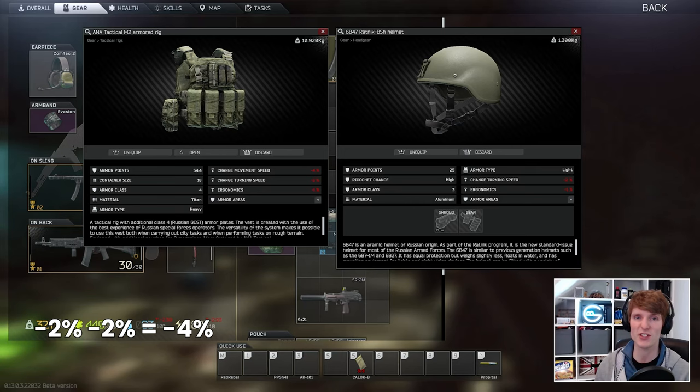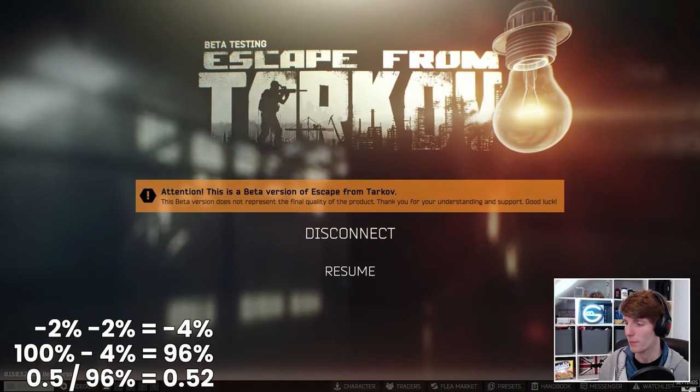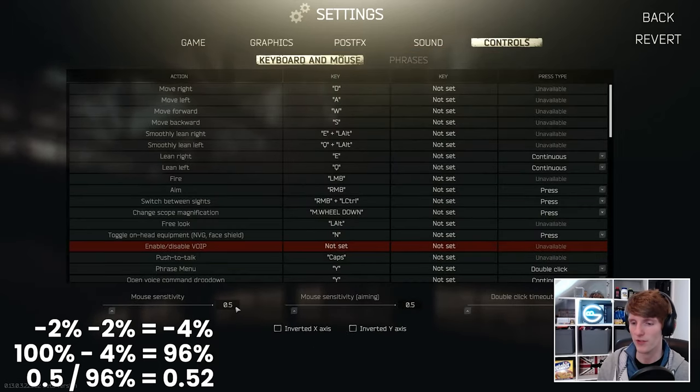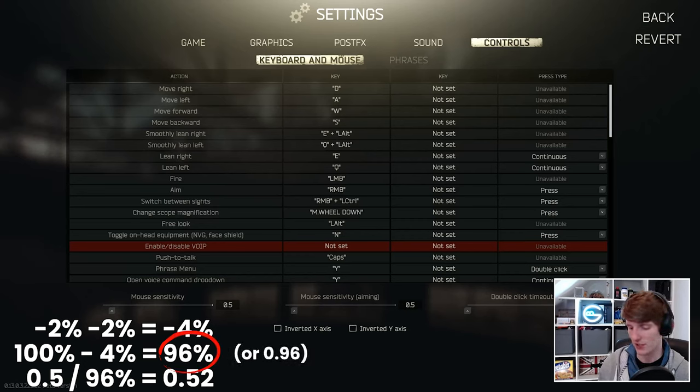The way this works is you do one minus the percentage — so 4% becomes 96% — and then you divide your in-game sensitivity by that number. So with a 0.5 mouse sensitivity and a 4% overall reduction, we do 1 minus 0.04 to get 0.96, then divide 0.5 by 0.96, which gets me to 0.52.